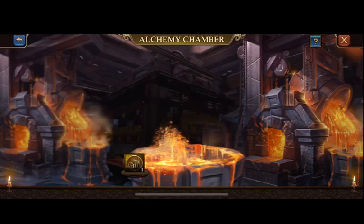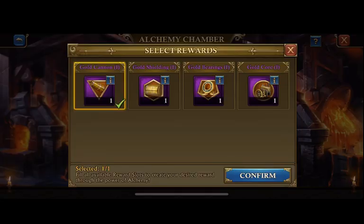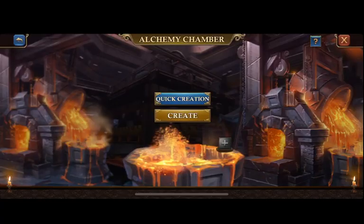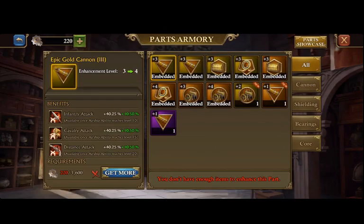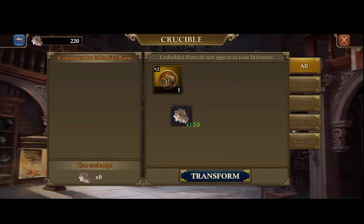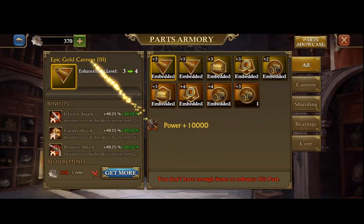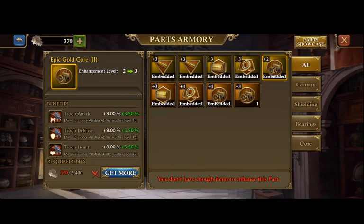Now for airship parts, I want to go ahead and replace some of my orange parts with these gold ones. The purple I don't care about — it's going to be trashed. I'll do attack first so it shows up first. I know I need to get rid of the orange as I no longer need it. We get rid of those, then replace the orange with the gold. From level two to three there's only a two percent difference because I have that higher level, which is awesome. I'll get some good parts to upgrade that from level two to three.